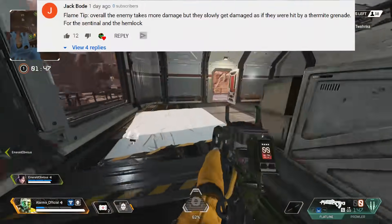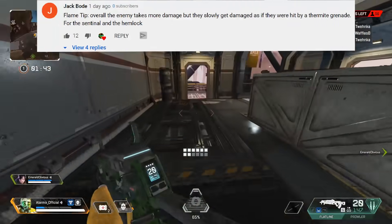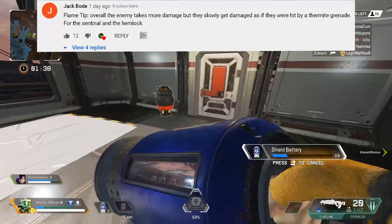Our next idea comes from Jack Bodie. The name is Flame Tip — the enemy takes more damage, but they slowly get damaged as if they were hit by a Thermite Grenade. This hop-up is for the Sentinel and Hemlock.